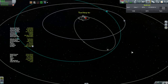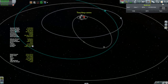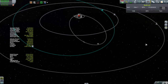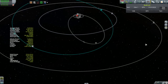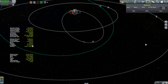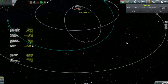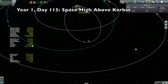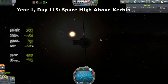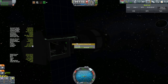But as I'm time warping, I'm noticing that I'm not generating any electricity. The reason why I'm not getting a connection is because my probe is dead — it has run out of electricity. Now I can see here that the solar panels are edge on to the sun. So that's the problem; it's not generating anything.